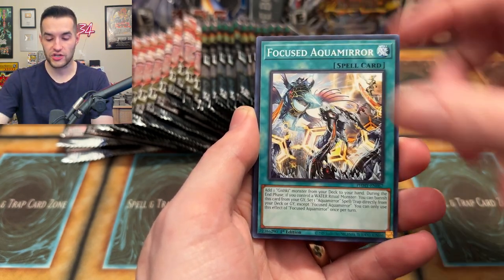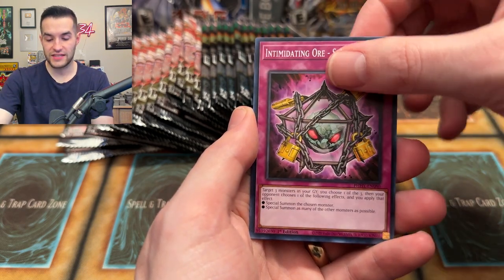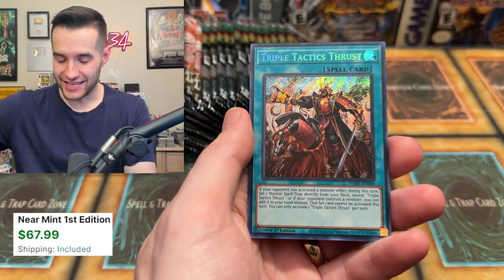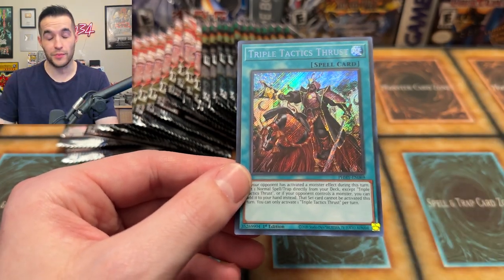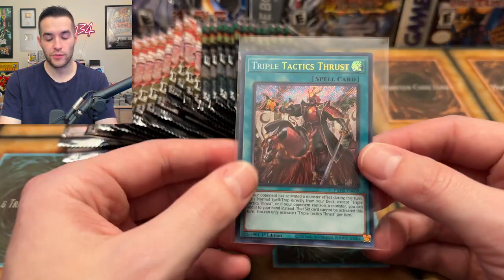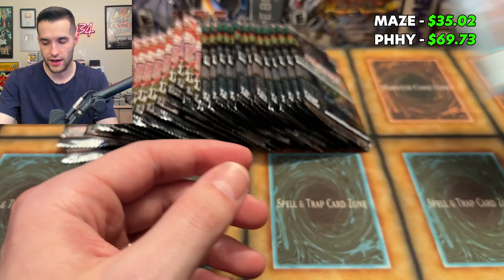Gishki Focused Aqua Mirror, Meteor Rush, we have Brand of the Befallen, Land Flipping, we have Intimidating Roar, and Triple Tactics Thrust - that is one of the biggest pulls of the video. This is a really strong card with big value. Last time it was like 70 bucks, but it's been a while so we'll see what it's at. You guys can see the total score here right now.